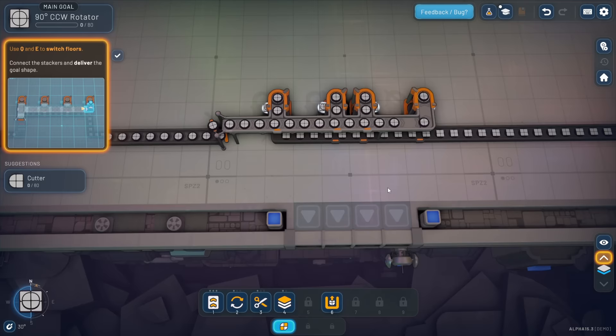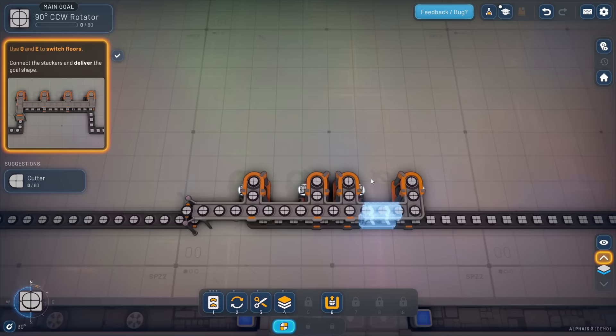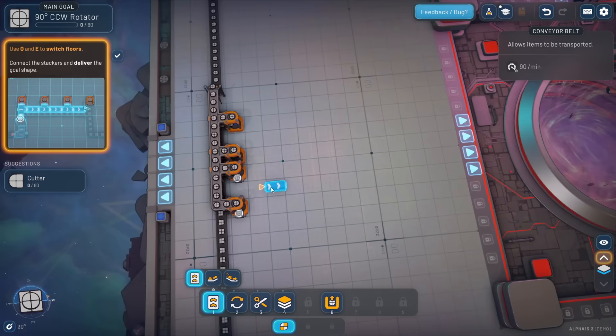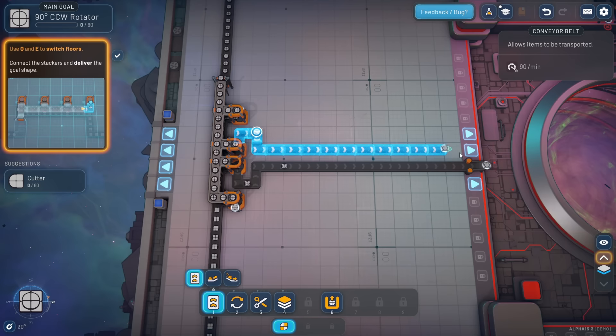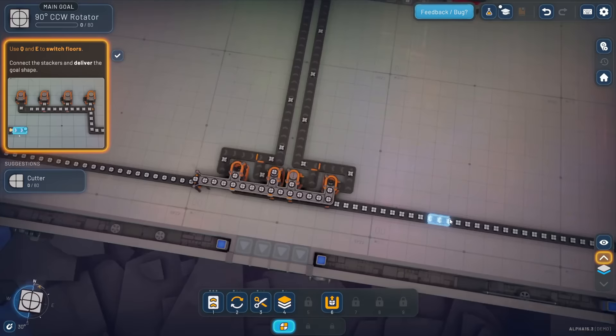If this top belt is in our way and we want to see what's underneath, there's a toggle floor visibility button at the bottom right of the screen - or just hit the V key, it does the same thing. Let's get our outputs out of here and flipped into the vortex. By using the flip key on the machines we're able to get a symmetric design, which can come in handy for other situations as well.